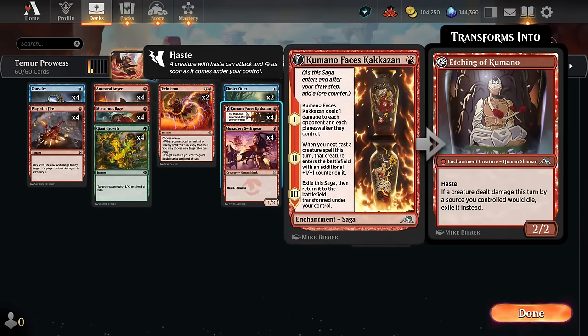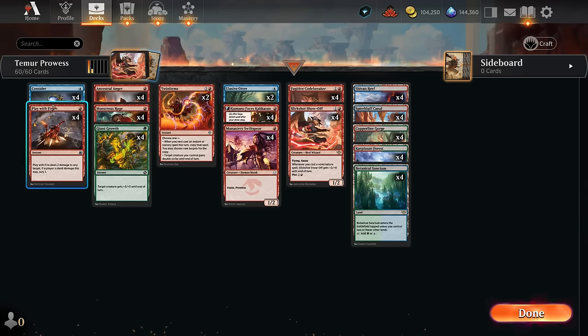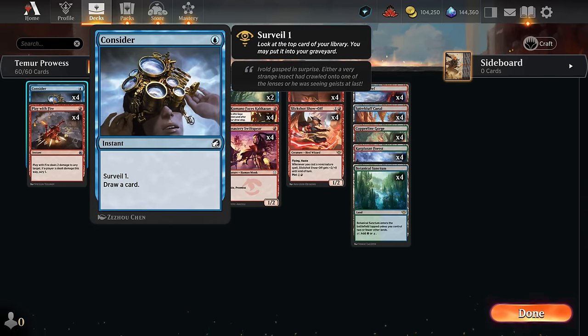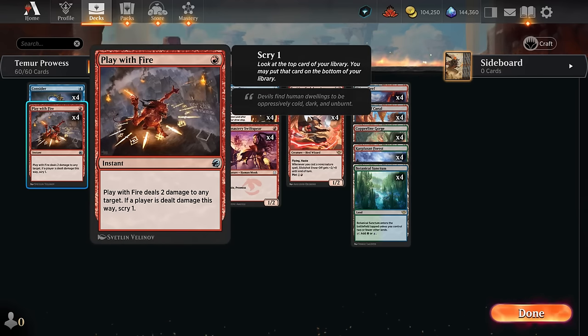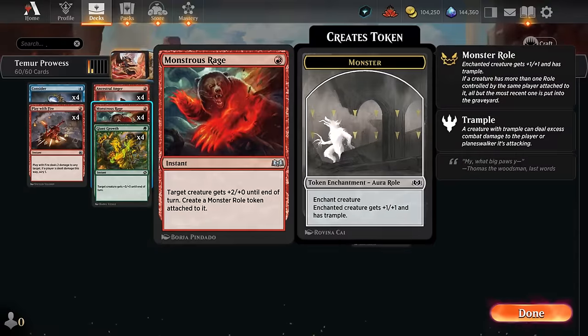We still get to play with some of the best one-drops in standard like Monastery Swift Spear and Kumano. We also have the Fugitive Codebreaker as another prowess haste creature — a good follow-up to Kumano — and in the late game against grindier decks we can disguise it to potentially draw a fresh hand. Our non-creature spells include Consider as a cheap cantrip that can also fill the graveyard for the Codebreaker, adding more instants and sorceries to give it a discount. Play with Fire is a cheap removal spell that can also go upstairs letting us scry to improve our draw steps.